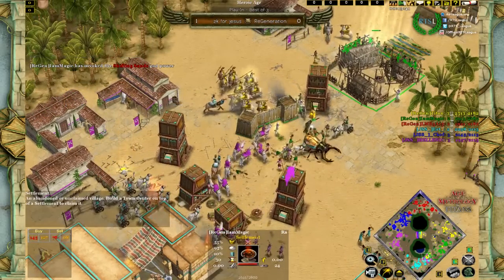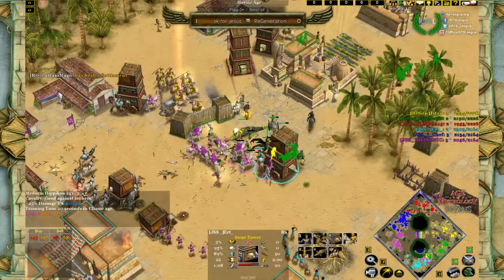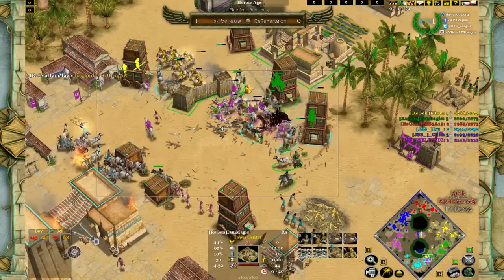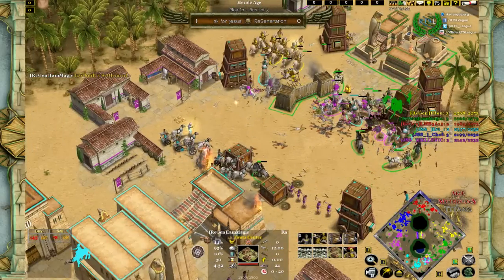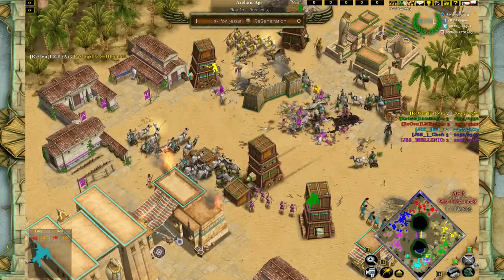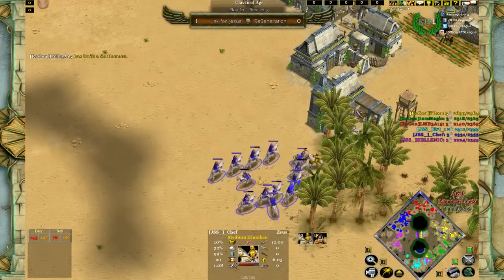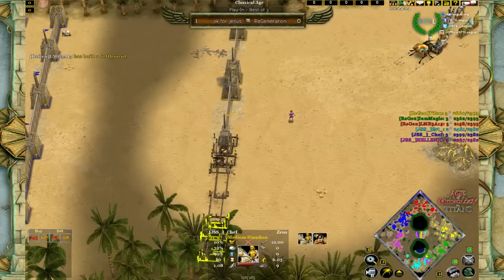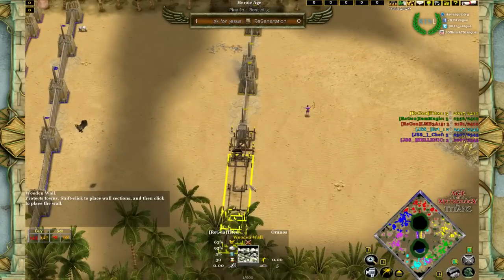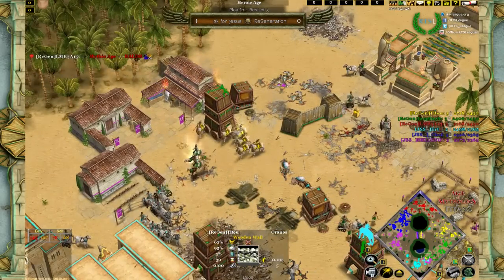The TC should come up — it doesn't seem like JSS wants to take it out right now. Magic's boom has yielded quite a lot of gold, so he can boost his army with extra mercenaries and potentially stop the attacks. There is some serious raiding from Chef with a lot of Hippicons into the bases. Titu tried to build a wall but couldn't finish, so there's still a big problem in the middle with JSS armies trickling through.